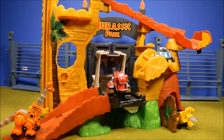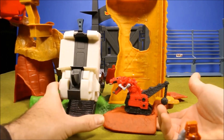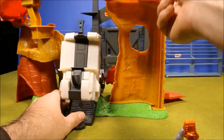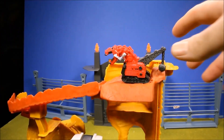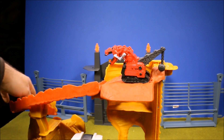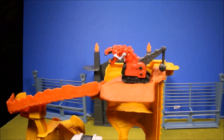Here is the Dino Trucks Rock Slide Revenge all put together - it is an awesome set! To start off you have an elevator here which the Dino Trucks characters ride - it locks into three different positions. When you get to the top it locks in securely and then the characters go down the slide. This part swings around and throws them.